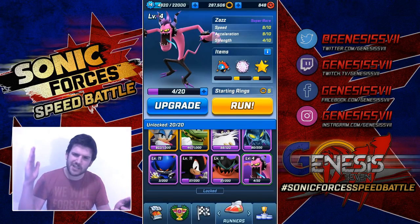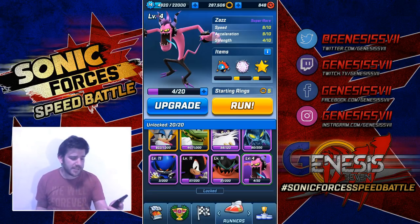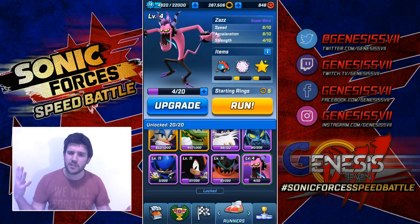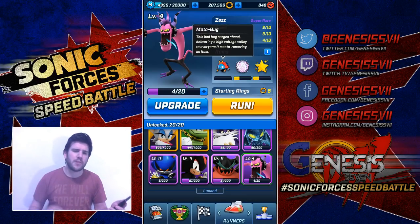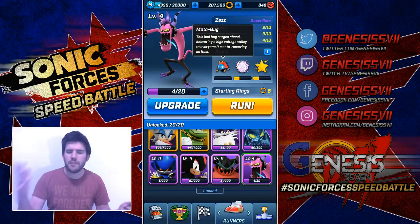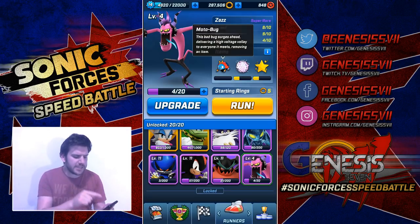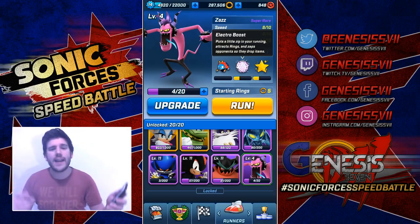Let's go over to Zazz. We can see that he has 8 speed and 9 acceleration, so this guy is fast. But obviously at lower levels it's going to be slower compared to other characters if you're in higher tiers. He has 4 strength, so he can be kind of weak — if you start face-planting walls you can have a mega slow-down. Let's have a look at his items. He has the Motor Book — this is perfect if you want to take away items off people if you think they're a threat. The same with Electro Boost: you pass through someone and it's going to eliminate one of their items, while also gathering rings to get that max ring count at 100.